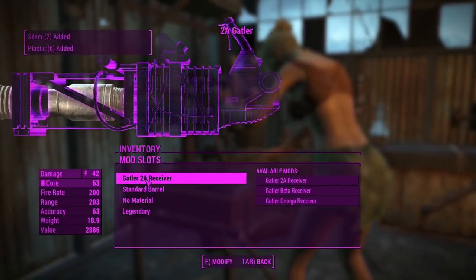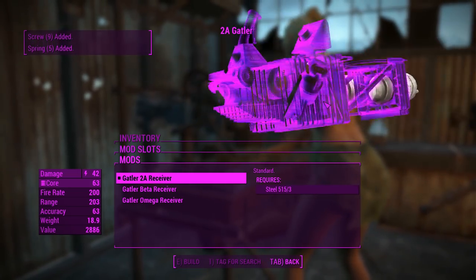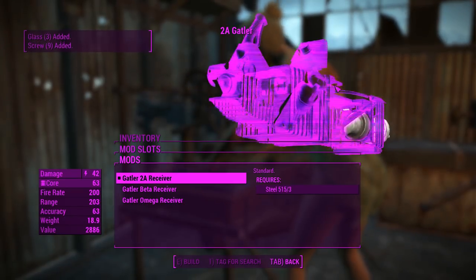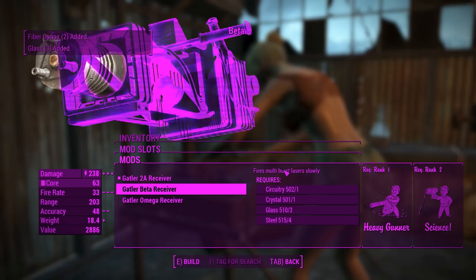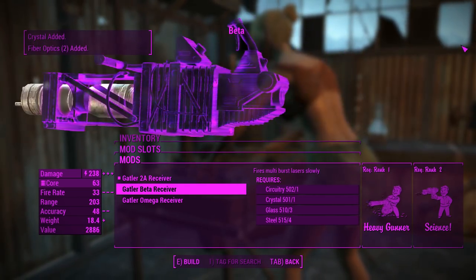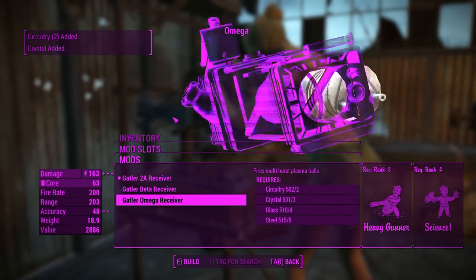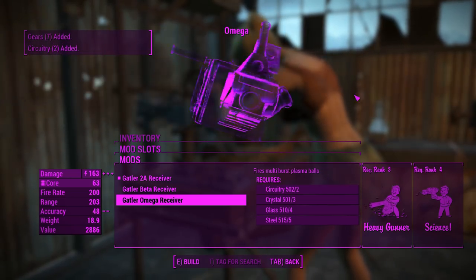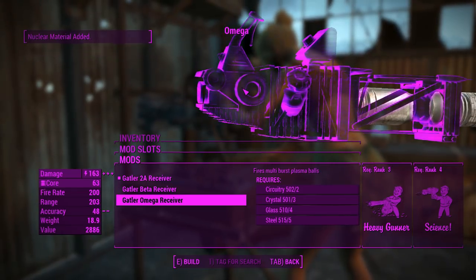Getting into this thing's attachments, you've got the 2A Receiver, which makes it fire just regular laser balls — equivalent to the standard receiver or capacitor in the Gatling Laser. You've got the Beta Receiver, which fires multiburst lasers a bit more slowly but for a lot more damage. You've also got the Omega Receiver, which fires multiburst plasma balls, kind of like a shotgun. It's actually insane with the explosive legendary effect.